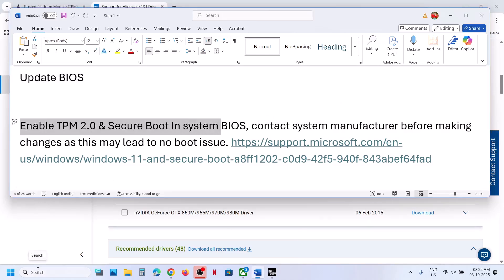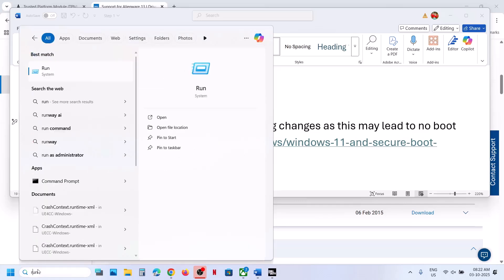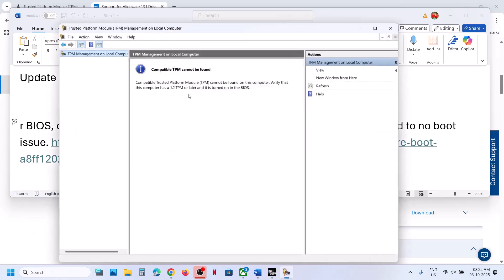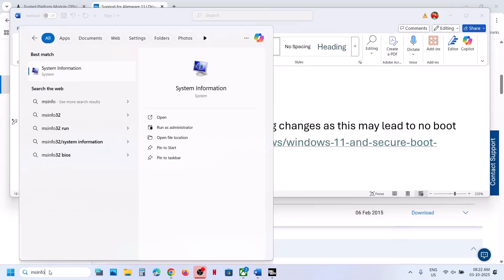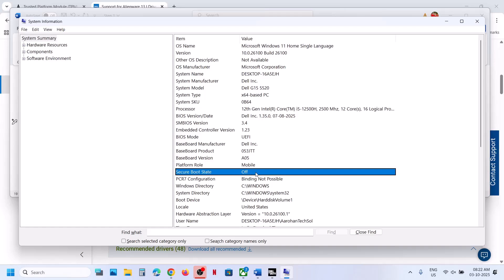Open the Run box by typing in the Windows search box, then type 'tpm.msc' and click OK. Here you can see 'Compatible TPM cannot be found' — if it were enabled, it would say 'TPM is ready to use.' In my case it's not enabled. You can also type 'msinfo32' to check Secure Boot. Here you can see Secure Boot State is Off; if it is On, that means it is enabled.